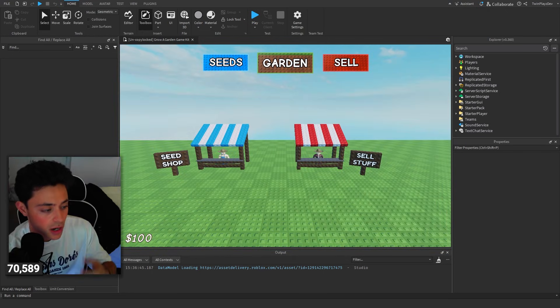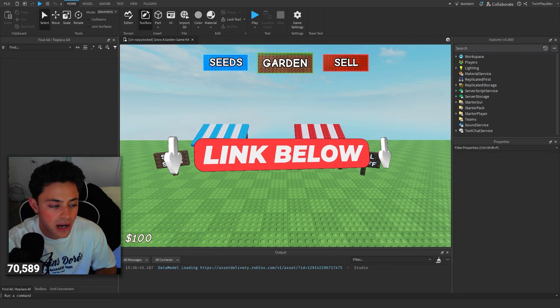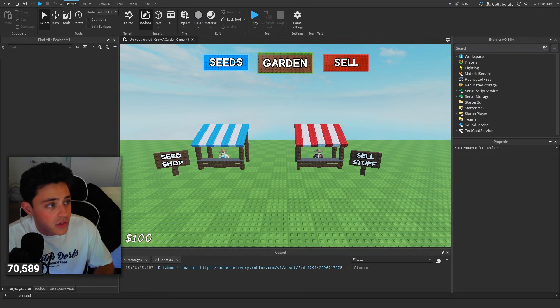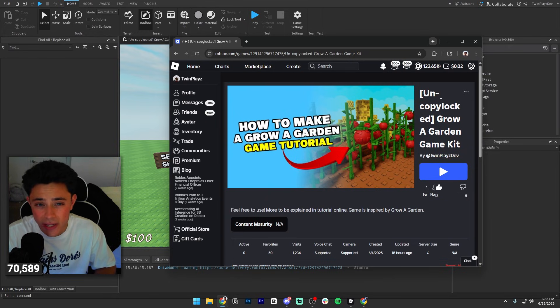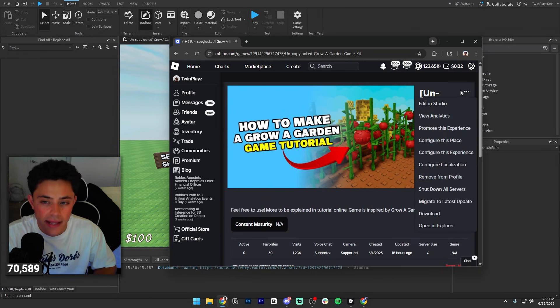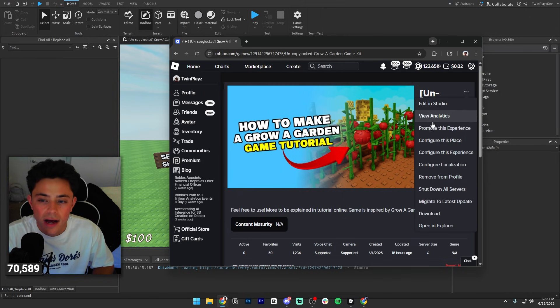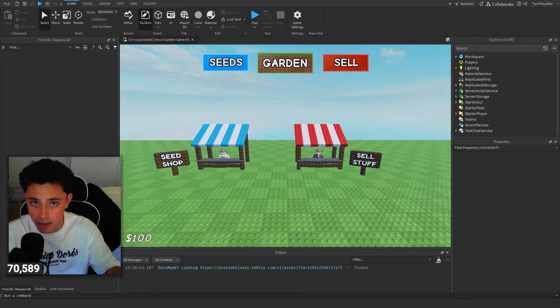First things first, you're going to hop into Studio. Once you're in Studio, go to the description - there's going to be a bunch of links covering the models, the kit, and the Discord. The kit is right here. If you're new to this series, feel free to go and hit Edit in Studio and download. It's just under my name on my profile - download or edit in Studio, whatever is easier. I recommend doing that if you're new to this series.